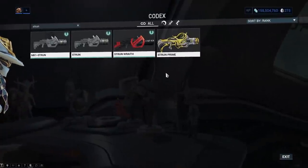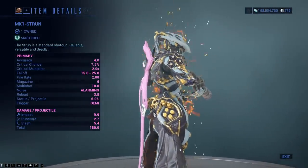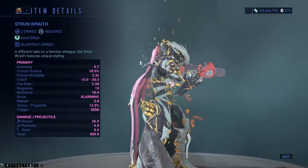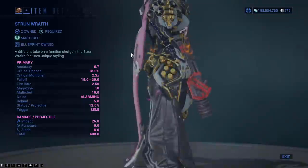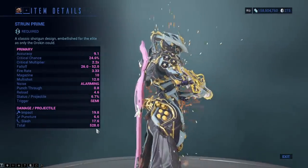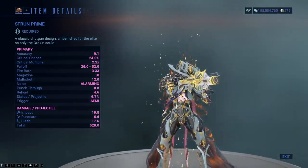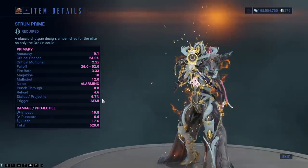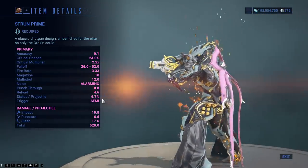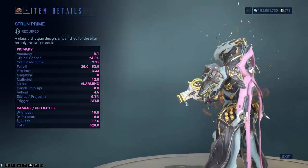As for the Strun Prime — what do you compare this to? The Mark I is kind of entry-level, the Strun is a huge increase over that, and the Strun Wraith is better yet at 400 damage. Then there is the Strun Prime at 528 total damage. Nice amount of crit — building this for crit is probably the way to go since status is only 6.7%. With 12 multi-shot, building for multi-shot is going to be a must, just like all shotguns.